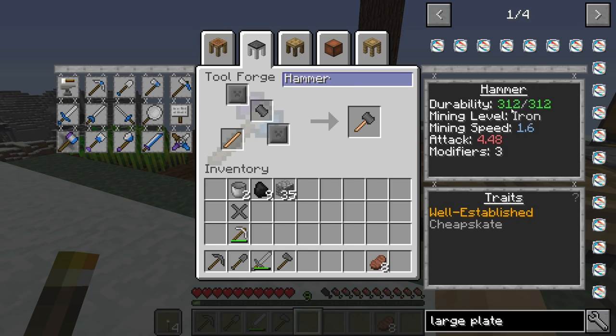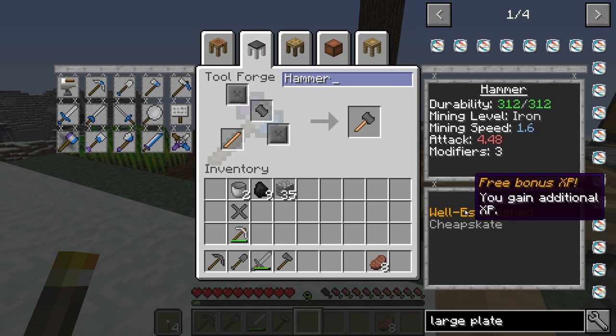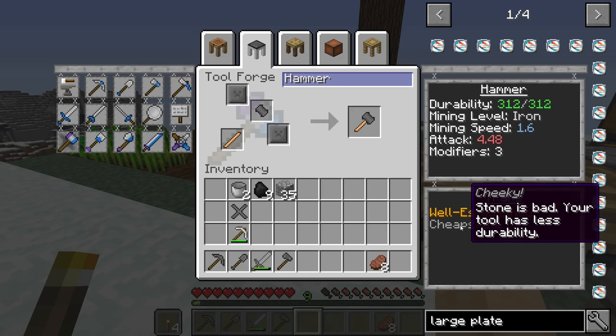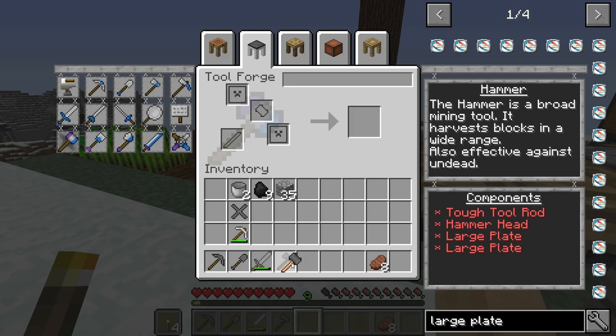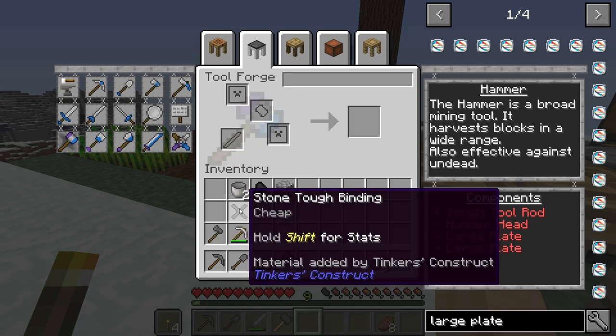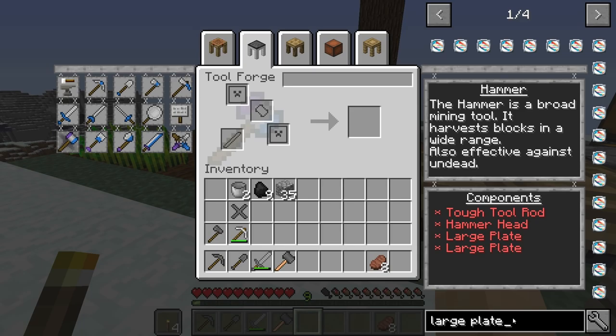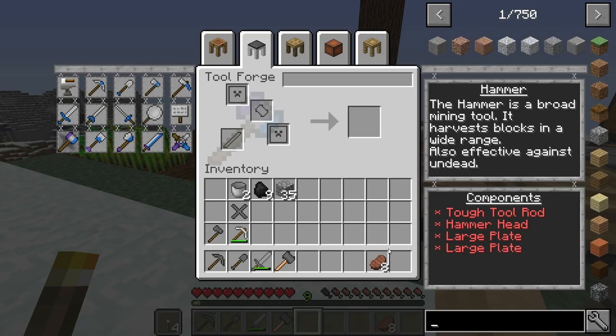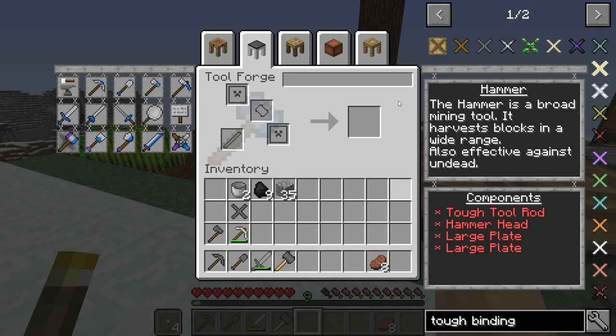So 312 durability — really not a good durability score. Slow mining speed and it can mine up to iron. That's not too bad, I'm okay with this. We also get, because we put the copper handle on it, we gain experience as we mine, and cheapskate. Basically it's not a very good tool. So we're going to get the hammer. We need a tough binding for it.